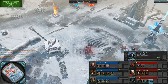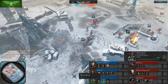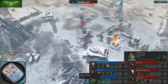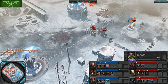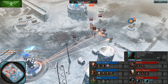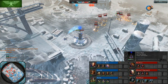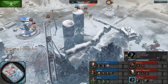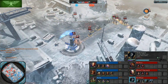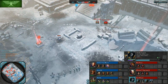Madoka very interestingly does not have any Termagants whatsoever — I don't know if he lost them or just didn't build any, going straight into warriors and raveners. Meanwhile we've got a combined Grey Knight and Space Marine blob in the middle, buffed by We Are The Hammer — though that was rather premature, as it will only give them a defensive benefit in that situation.